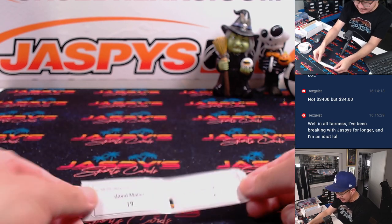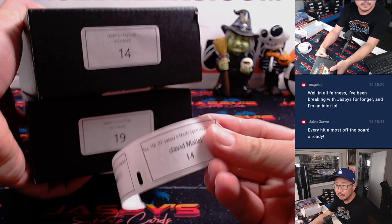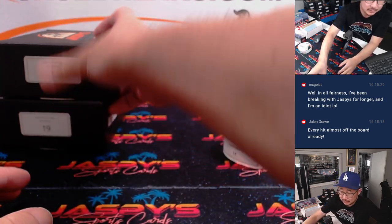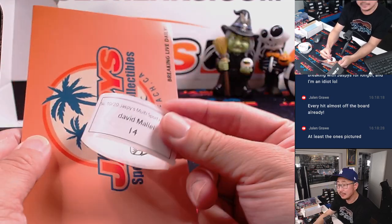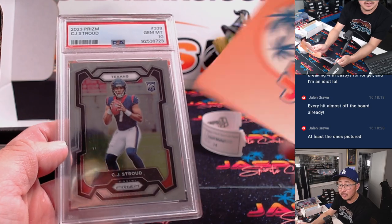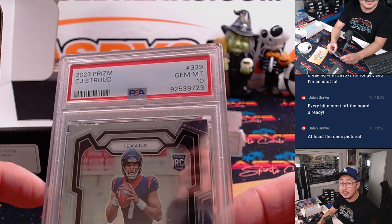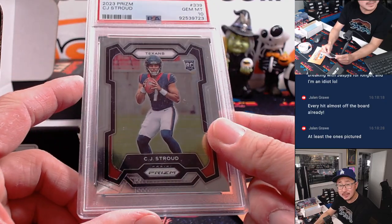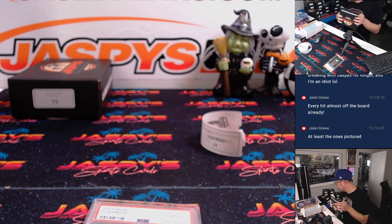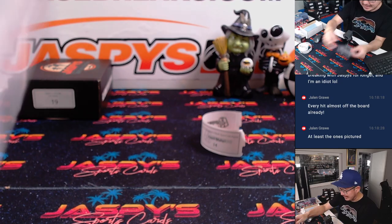Now to David M. — pack 19 and 14. We got CJ Stroud. Nice base CJ Stroud, PSA 10 though. Not too bad. Always nice to have these hits graded for you already — PSA 10'd already.